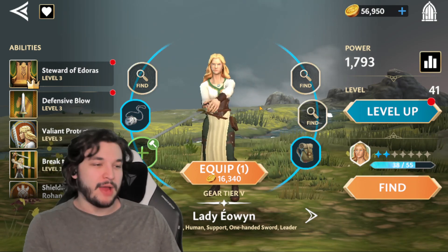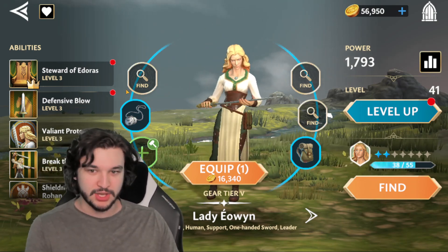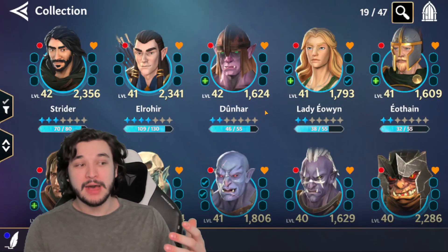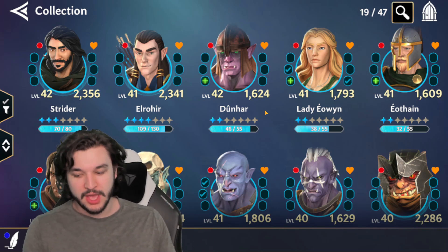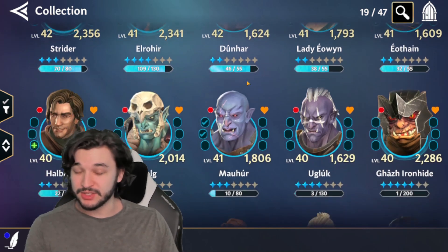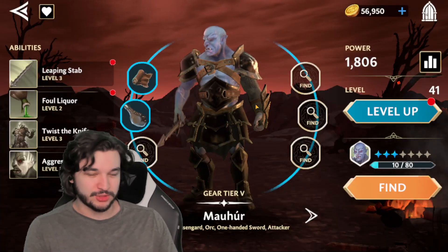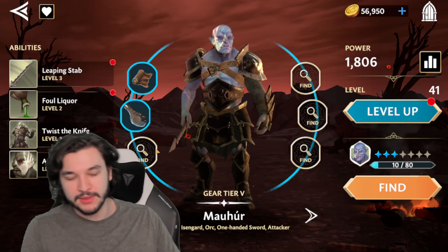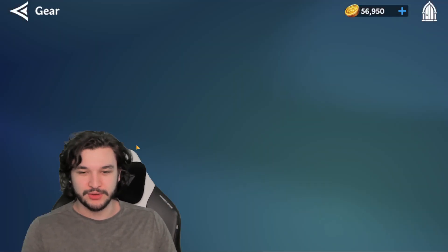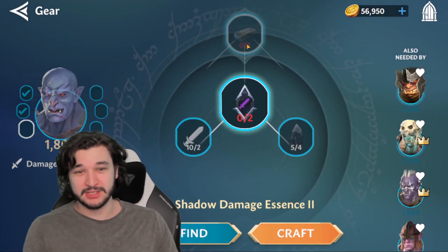After I've farmed my luminous crystals, gotten enough to place a gear piece, farmed the piece, and equipped it — if I can no longer farm any more luminous crystals, what do I do next? Well, keep in mind you're still gathering shadow crystals through challenges and the shop. As soon as I've maxed out my luminous crystals for the day — assuming you're collecting the free energies — you move into the shadow crystals and repeat the same process.